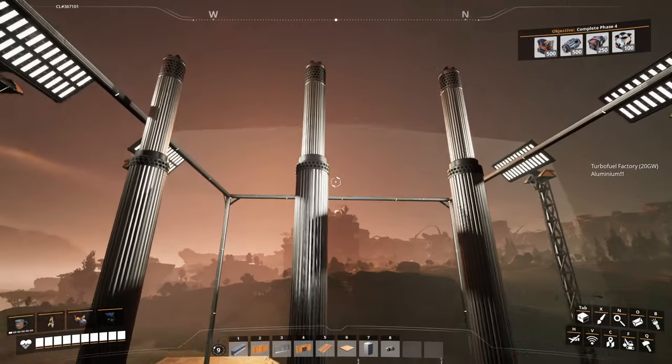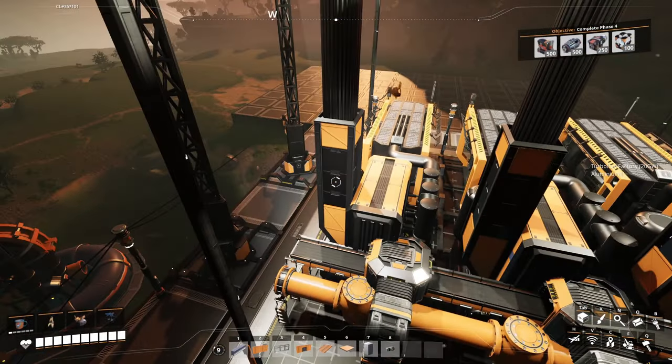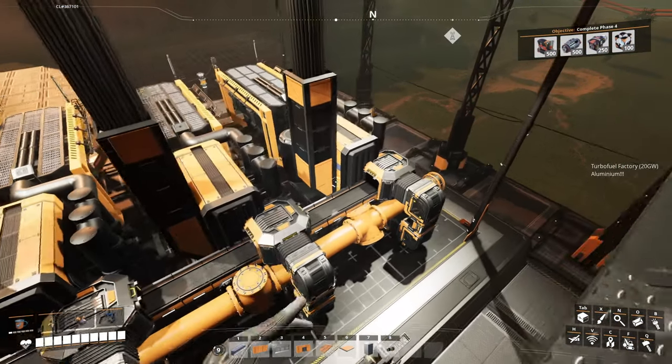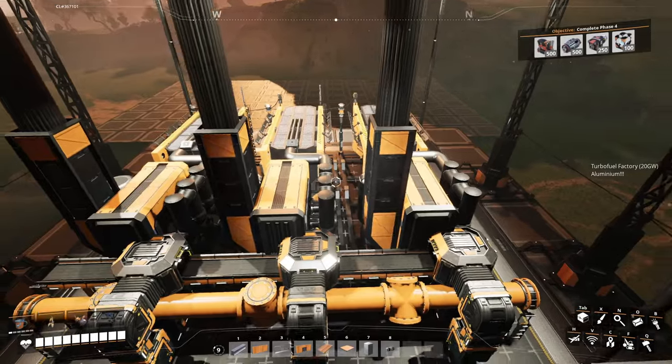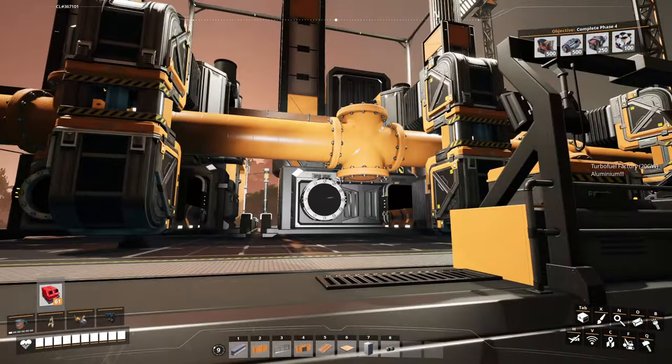Hello everyone, Crydax here and welcome back to our compact, clean, and tileable design series for the early game using the Mark 1 Blueprint Designer. We are going to be working with coal power plants today because that's the power plant you're probably using at this stage of the game.